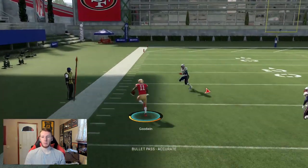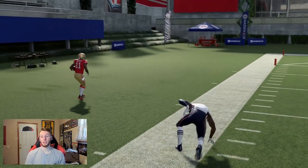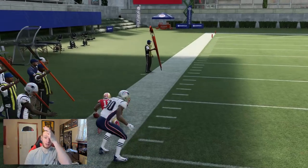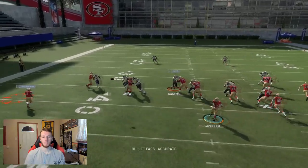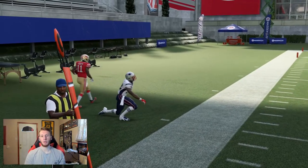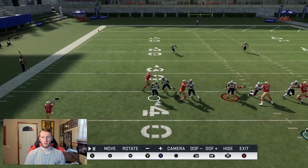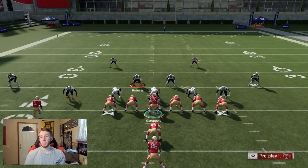Right here you can see he didn't go out — you hit Goodwin, you have 98 speed in the flats, and you go get your 10 yards. I didn't get the best RAC animation, but I still picked up 10 yards. Just reading that linebacker — he doesn't go out with him and now you have tons of space with room to juke and spin. Cover 2, which is usually the best stretch defense, is not going to do a good job against this because of the bubble screen.